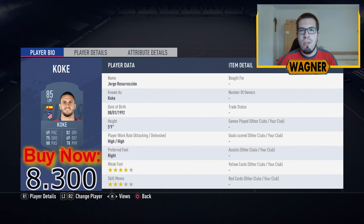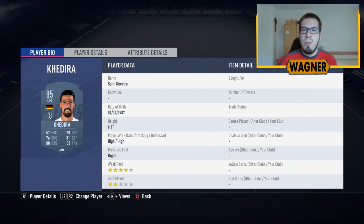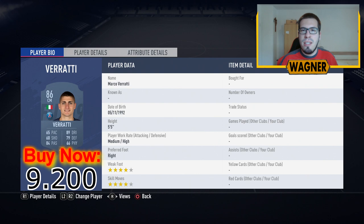Then the most expensive player in the squad, a center midfielder playing right midfielder, the 87-rated Andres Iniesta, 13,000 coins. Now the center midfielders: first the 85-rated Sami Khedira from Juventus, 5,500 coins. Then once again the 83-rated Daniele De Rossi from Roma, 2,500 coins. We also have a center midfielder playing left midfielder, the 86-rated Marco Ferrati from Paris, 9,200 coins.